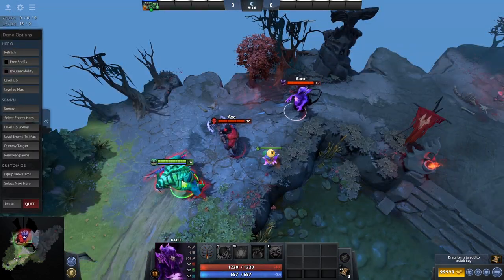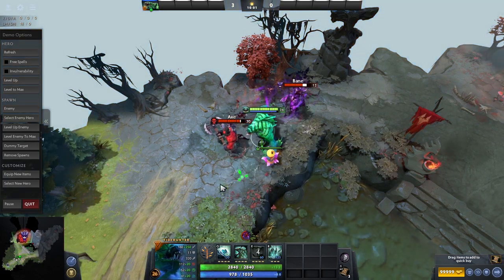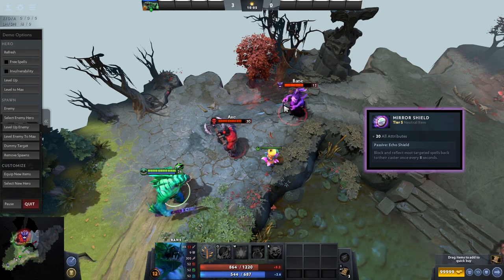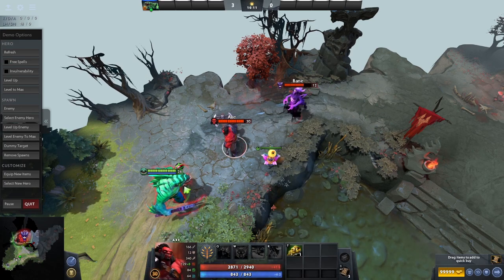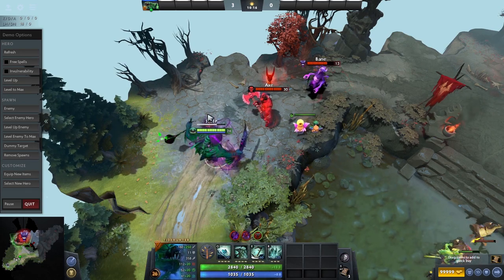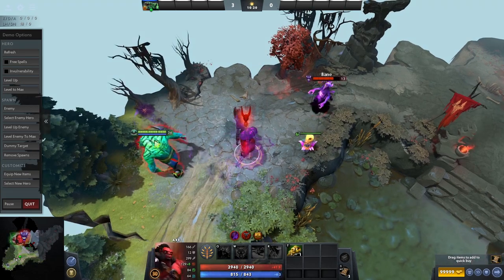The Mirror Shield is like a free Linken's Sphere, except better. It blocks and reflects most targeted spells back to the caster once every 8 seconds, as well as giving decent stats to all of your attributes. This is really strong on pretty much any hero who regularly gets targeted by spells and needs to be able to block them to stay alive at the beginning of a fight.